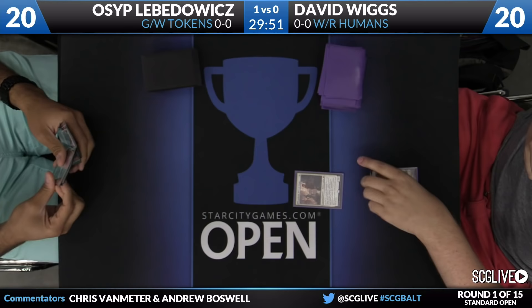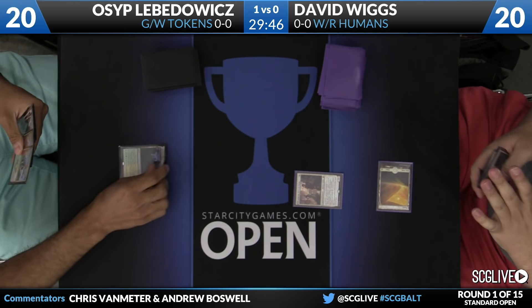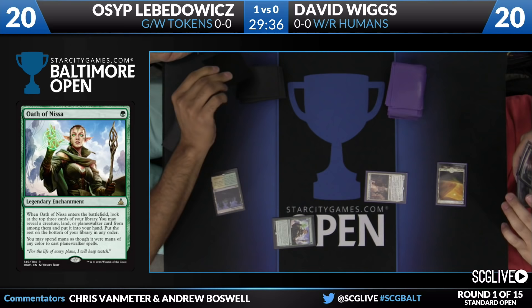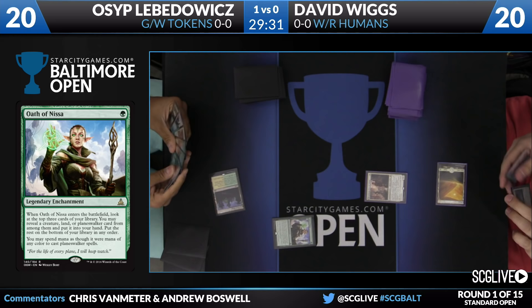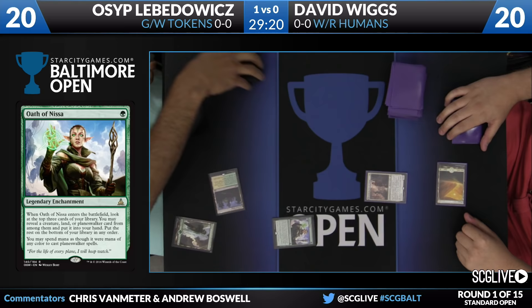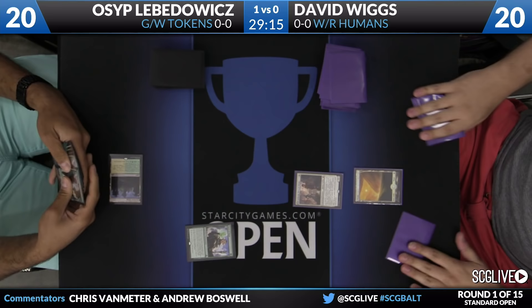Osep hasn't been playing on the SCG Tour as much of late. He's actually on the Hall of Fame ballot. David is going to start off — he did keep his six — with a Kytheon to lead off. Osep is going to play a Fortified Village, reveal the requisite basic land type, and cast an Oath of Nissa to look at his top three. He's going to find a basic Forest. If David can deploy two one-drops, he may be able to flip his Kytheon before Osep can do anything about it.